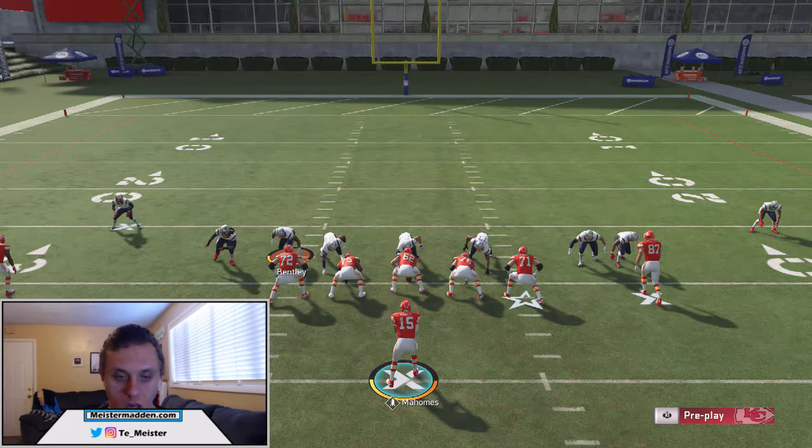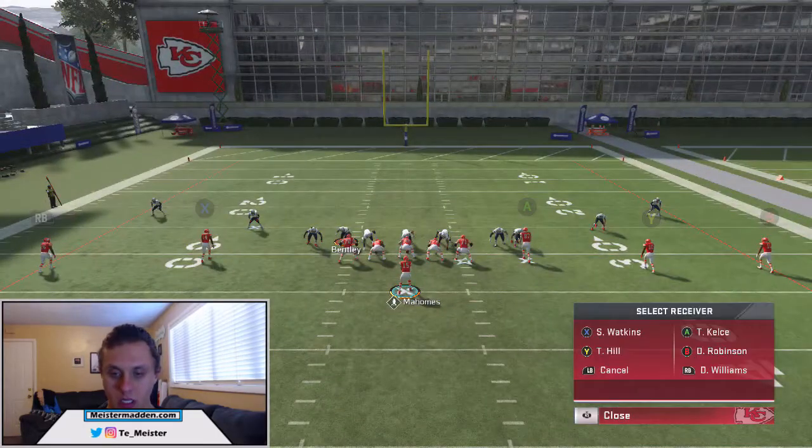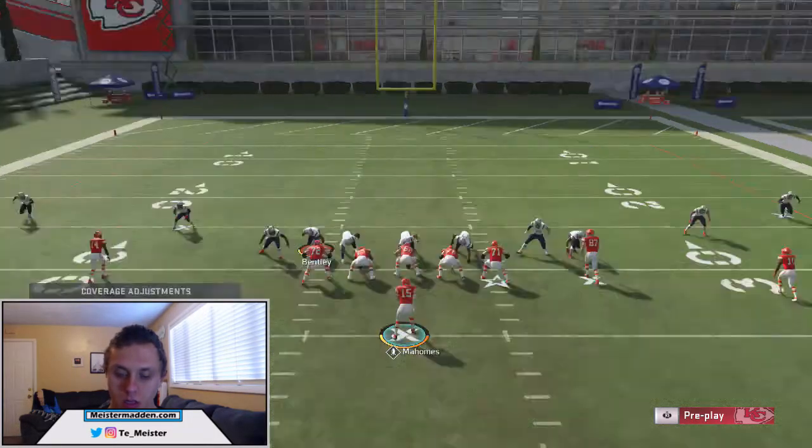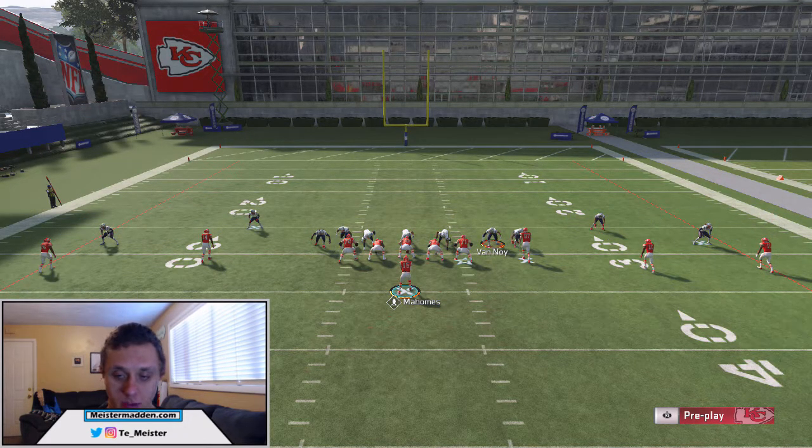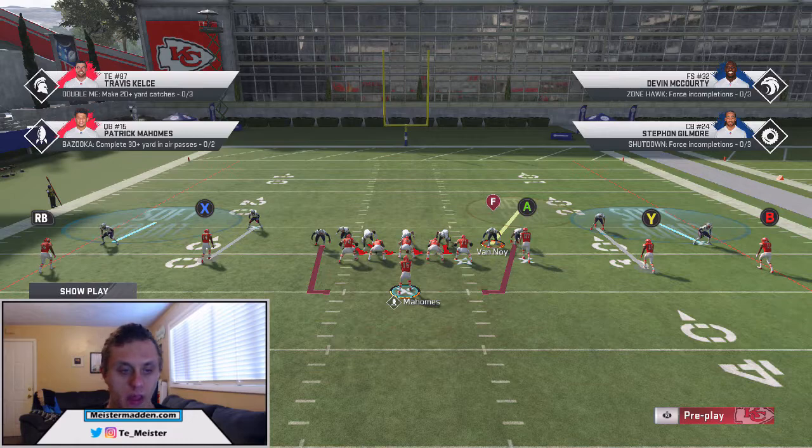This is a setup I might do against five wide. If they put Y and X on out routes and streak RB and B, that soft squat is going to be able to play it long enough for the blitz to get home quickly. You could always use Van Noy and just absolutely smother Travis Kelce. The options are limitless, but this is a way to be extremely efficient sending heavy pressure while playing the flats and any vertical threats they throw at you.